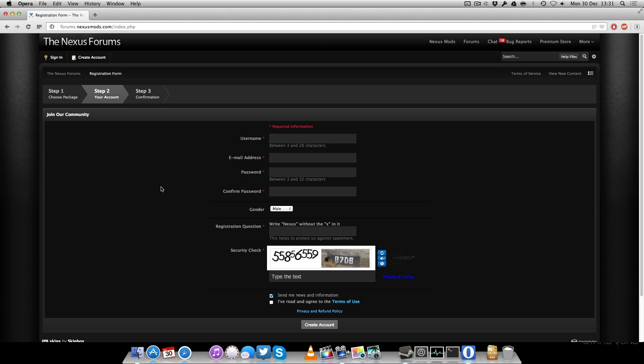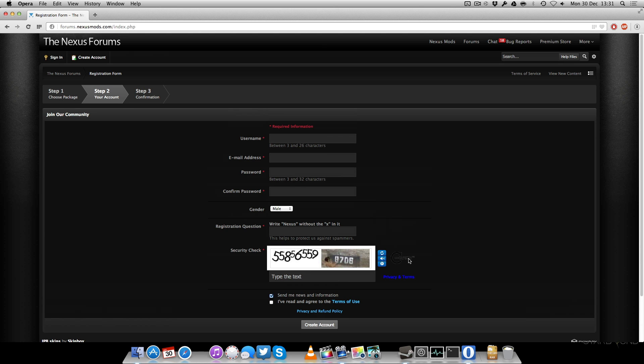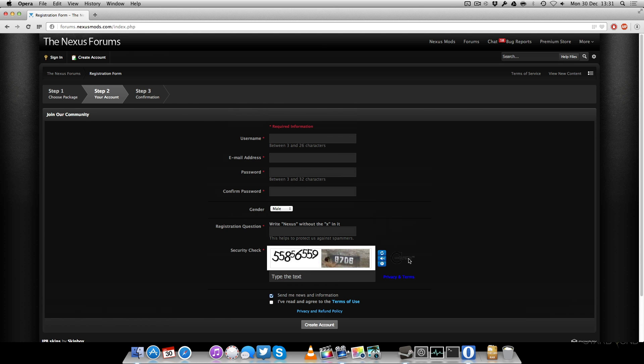Creating an account is the same as any other forum or website. Simply enter your username, email, and password, and type in the captcha. This can be a bit annoying, so hopefully you get it right. Afterwards, simply create your account, activate it through your email, and you're ready to download.